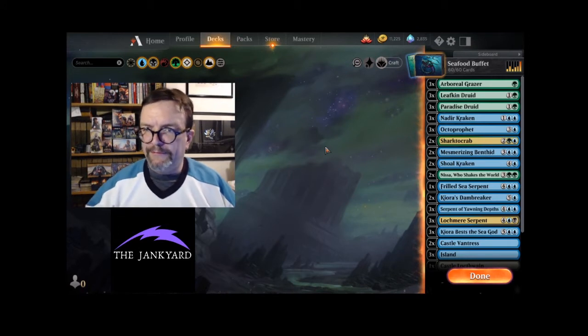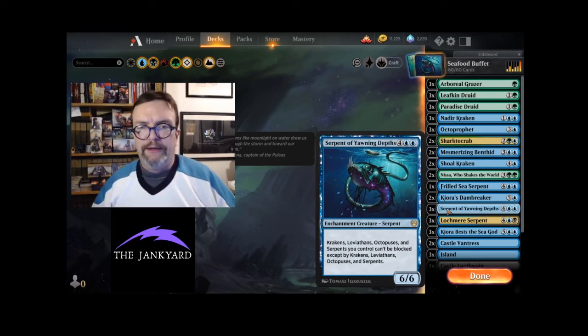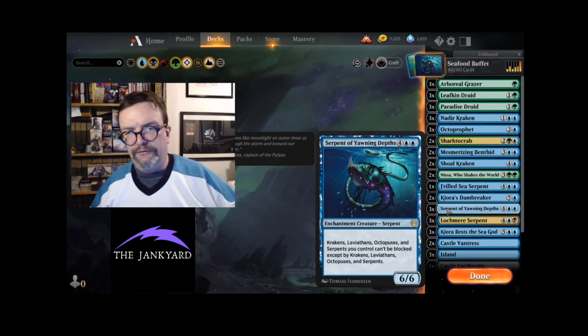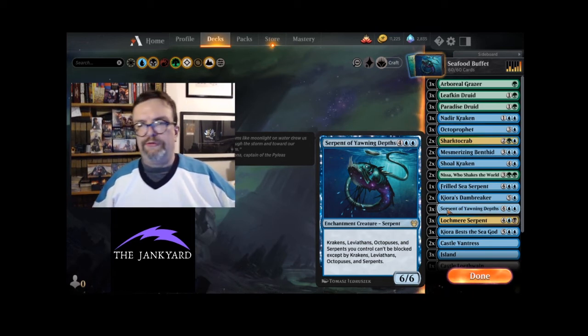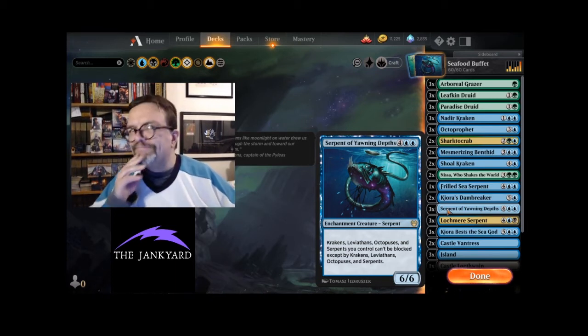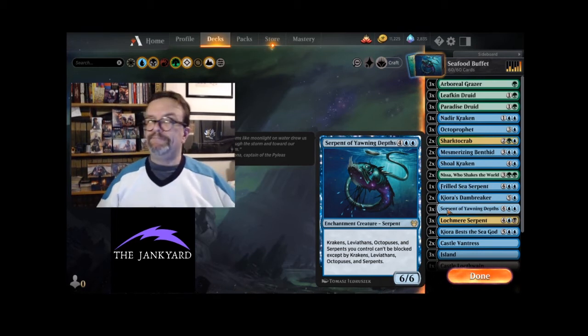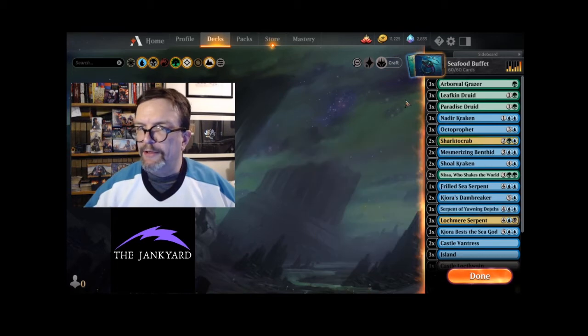The biggest thing is it is focused around mainly one card: Serpent of the Yawning Depths. This says krakens, leviathans, octopuses or octopi, and serpents you control can't be blocked except by krakens, leviathans, octopi, and serpents. Most creatures of those four types are pretty big, so if you make them unblockable, that's a lot of fun. Let's take a look at this deck.